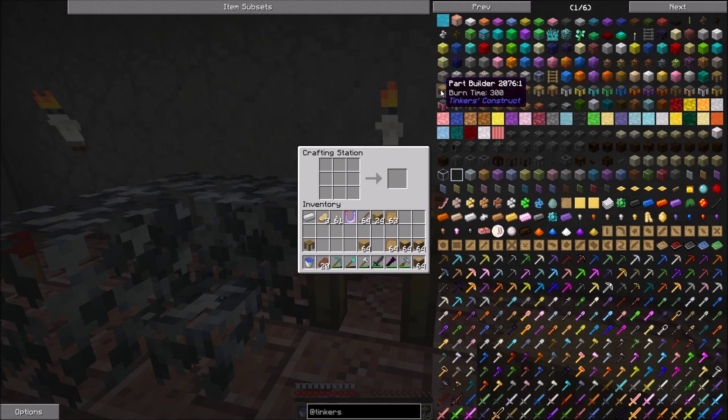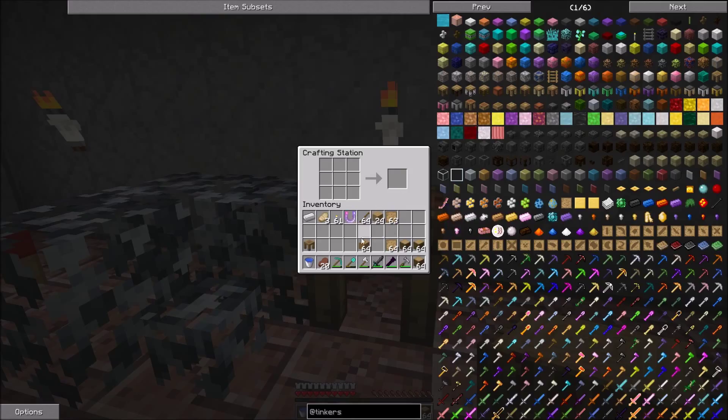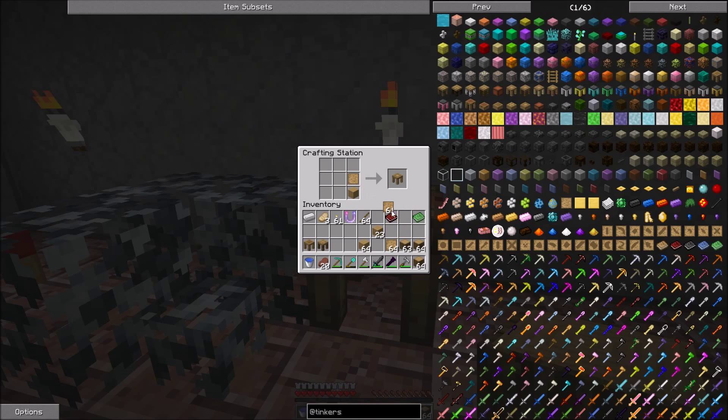There's number one. Our part builder is just any log and a blank pattern. And our stencil table is a plank and a pattern. You can actually put these back in here and make them smaller — they don't take up quite as much space when you put them down.